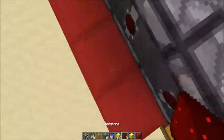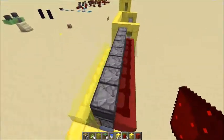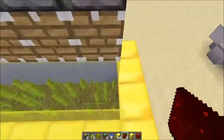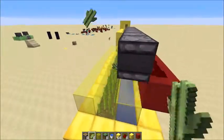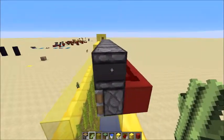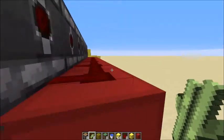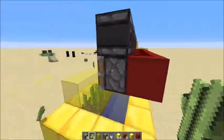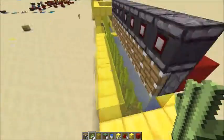Get some redstone dust and wire it up like this. When a sugar cane grows up to full length, this will detect a block update and power this redstone dust, which will power this block, which will power this piston. Really easy and simple.